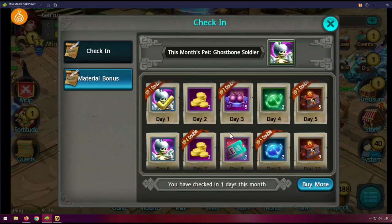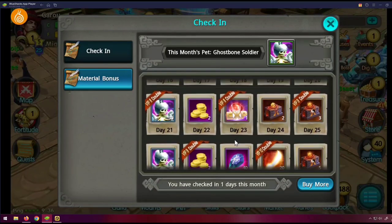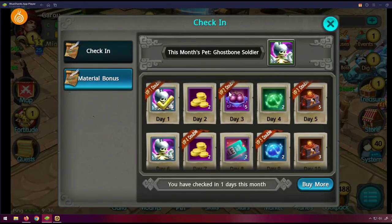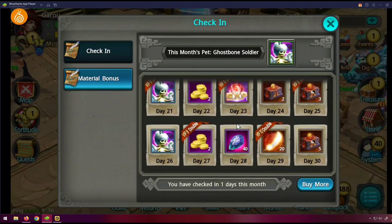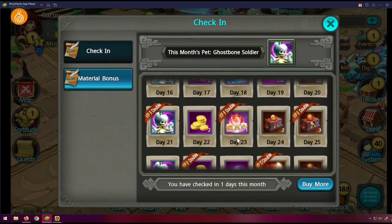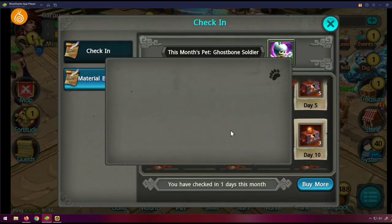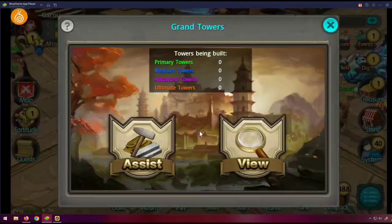Did I talk about logging? Yeah, Snail fix this — you guys were supposed to change it. I don't know what you guys are doing, the way you operate is so confusing. Make sure you change the login, along with the Tai Chi exchange and Grand Tower.